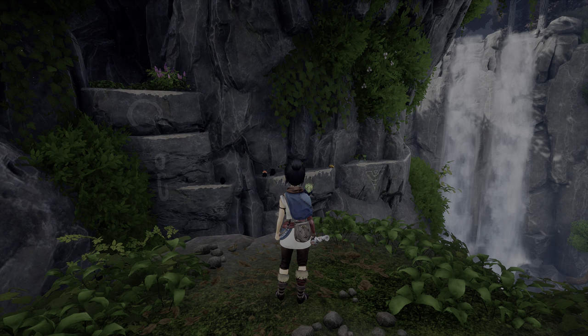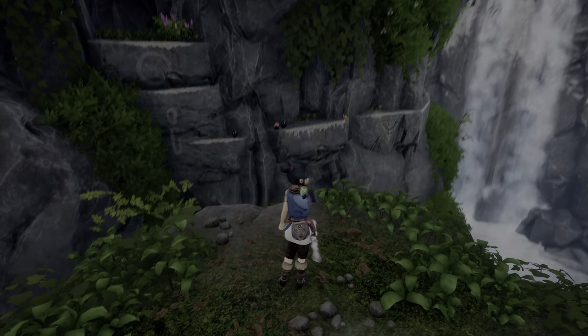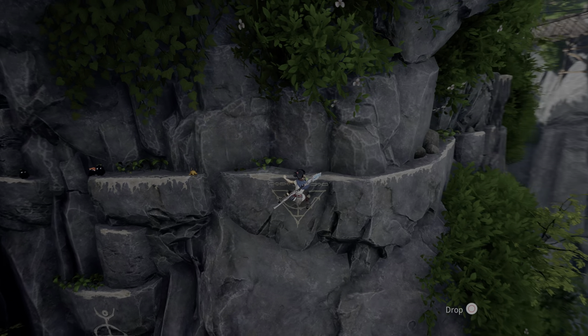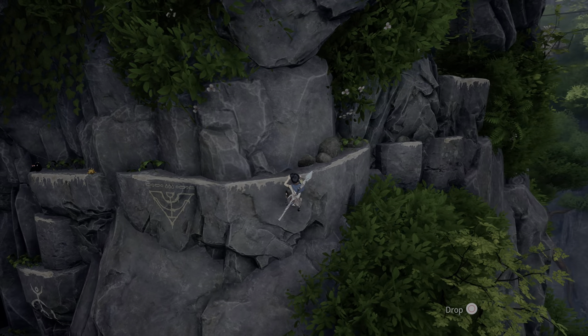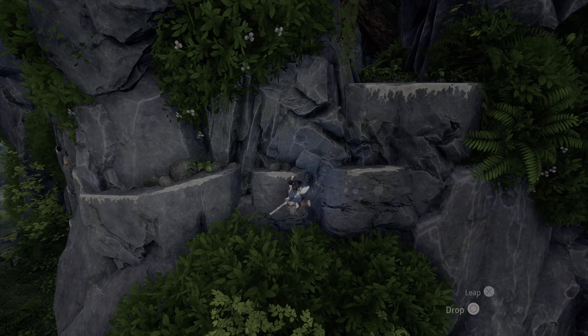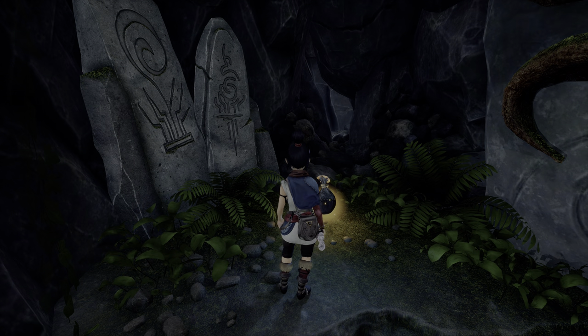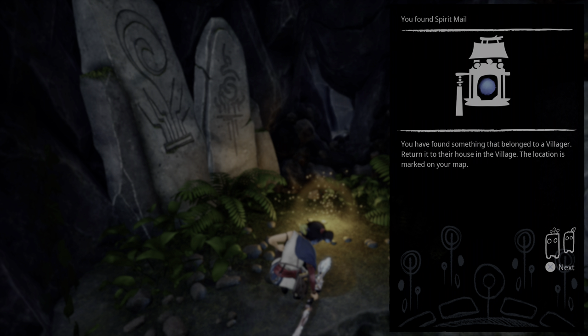Right here we have a branching path. We can either go left, which is the critical path that leads to the objective, or we can go this way to the right. Let's go to the right. We're going to pick up a spirit mail. These are spirit mails — they are scattered throughout the world. I'm just going to quickly modify my checklist here. On a ledge near the sliding cliff climbing.